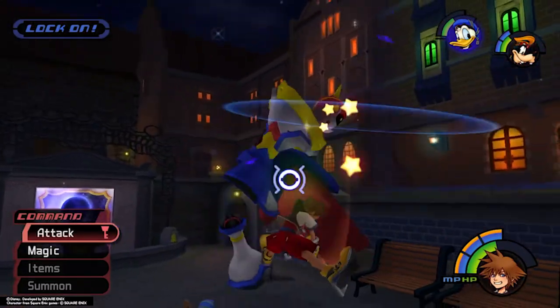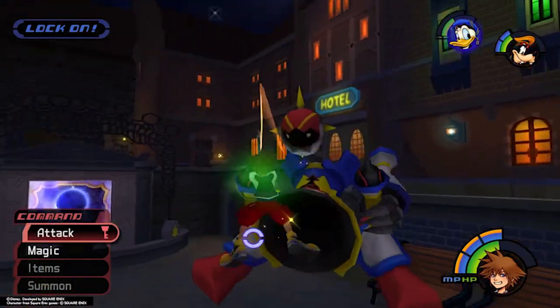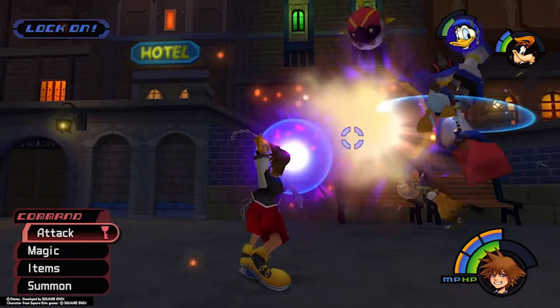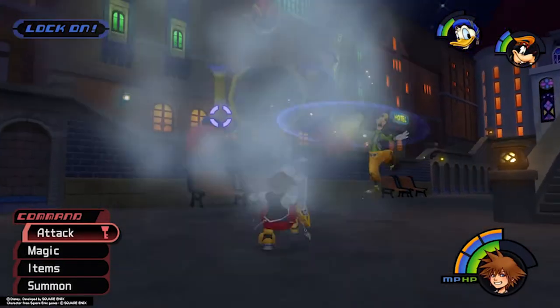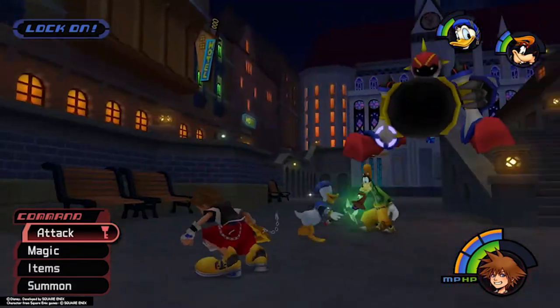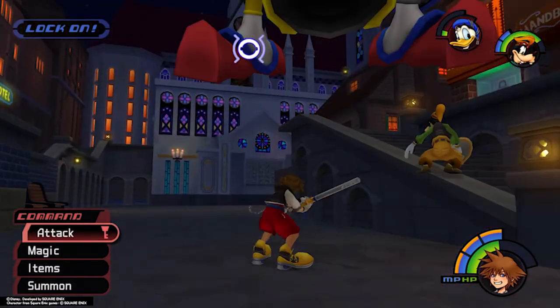For its fifth attack, Opposite Armor converts its torso into a cannon. You can guard or dodge roll away to prevent damage, then land a full combo. You can also dodge roll into the shot, but it takes good timing to pull it off. Opposite Armor will continue this cannon attack until defeated.